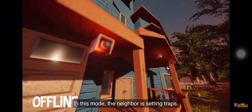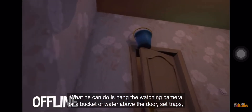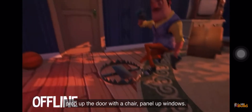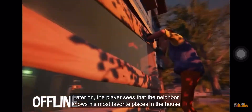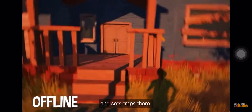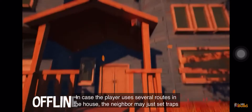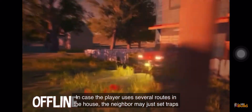Let's move on to the offline mode. In this mode, the neighbor is setting traps. What he can do is hang a watching camera or a pail of water above the door, set traps, prop up the door with a chair, or nail off windows. Later on, the player sees that the neighbor knows his most favorite places in the house and sets traps there. In case the player uses several routes in the house, the neighbor manages to set traps almost everywhere.